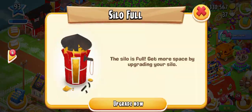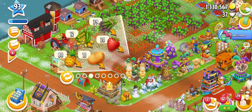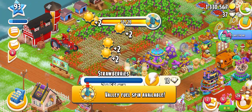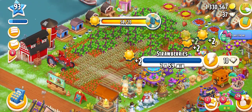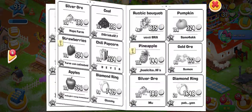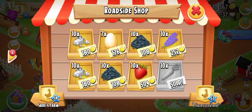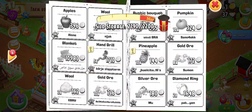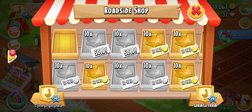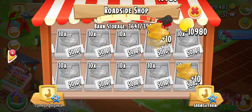Now we need to plant strawberries all over and then we can get so many points. Here we go — 50 strawberries planted. We need to collect the strawberry from the newspaper. I can see some here, only 10 — I will buy more later.